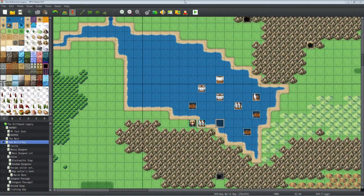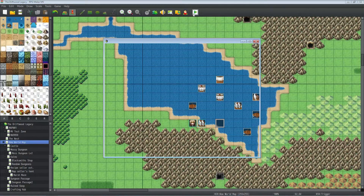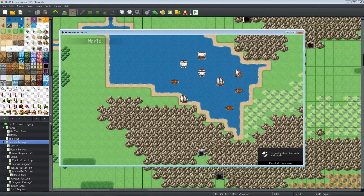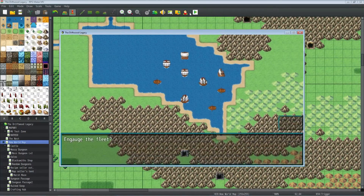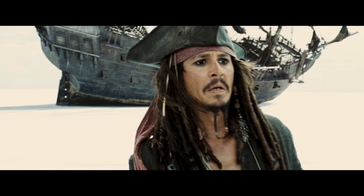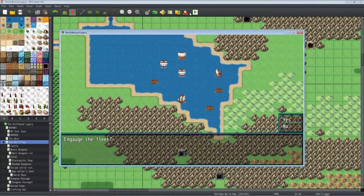Alright Miracle Dev, I've got the piece of the battle system you're looking for built in this test project — not a full system, just the piece you asked for. We've got our player who's boarded a ship. When you walk on this tile it triggers a player touch event asking if you want to engage the fleet. Say no and you walk back; say yes and you get options like raid. If you say run it backs out, but if yes it rolls a random number to pick which ship to fire at.